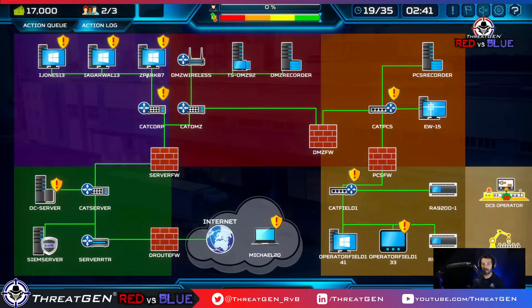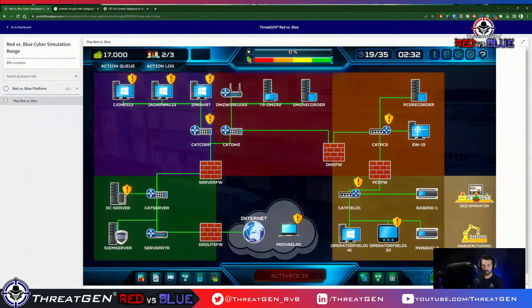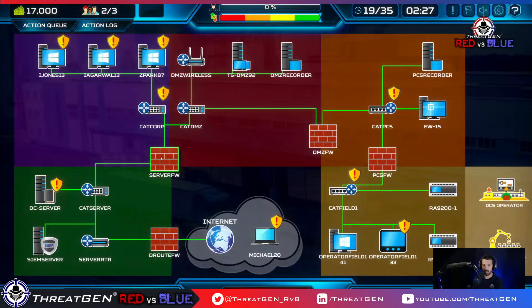We're playing ThreatGen Red vs. Blue — you can go to threatgen.com to learn more. We've done network monitoring, so we need NIDS — network intrusion detection systems. We also need to check for misconfigurations. Log collection and analysis on these devices too, but we do need NIDS. Let's harden the terminal server ASAP, install EDR on it, and pass the turn.